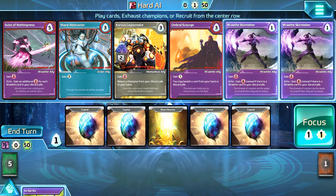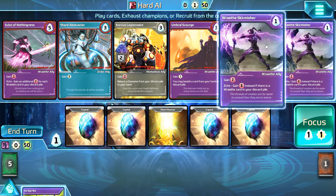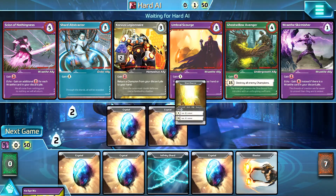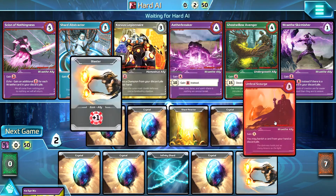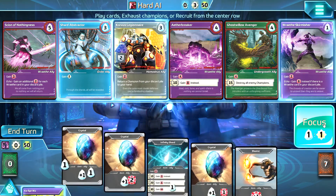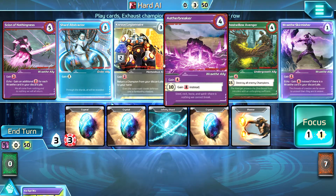I'd love to get your thoughts. If you have any ideas on how I might have improved my game here today, that would be great. You can feel free to join the conversation in the comments section below. My goal in this game is I'm up against the hard AI, and I'm going basically for a Wraith-Undergrowth combination.